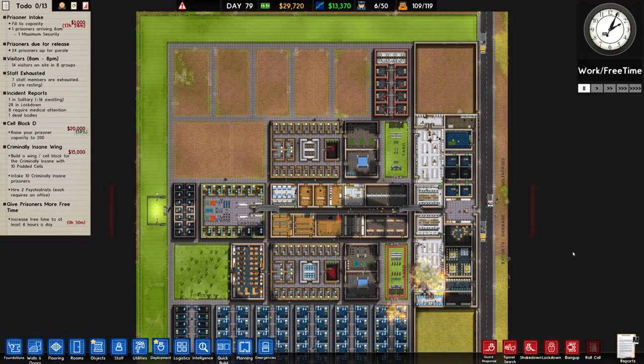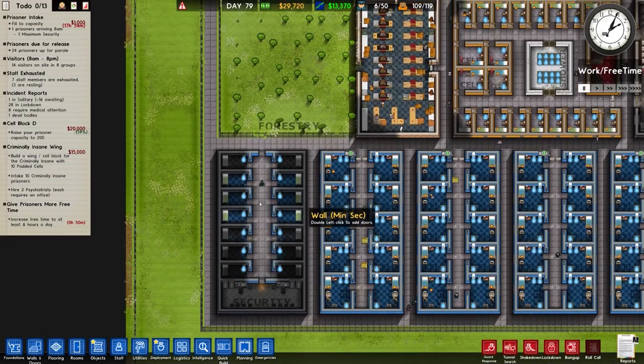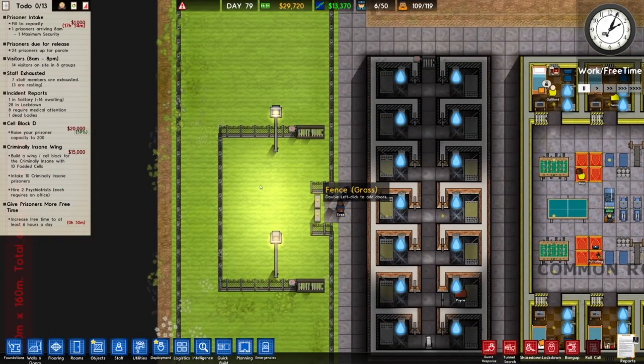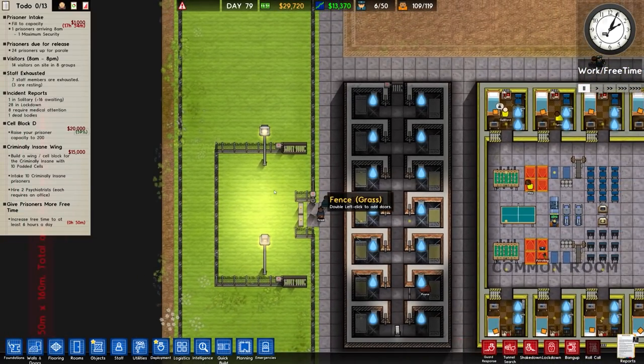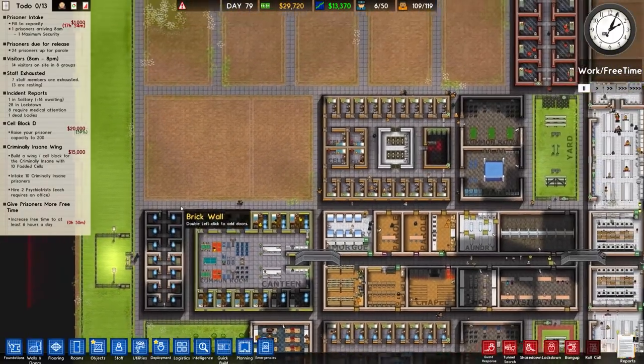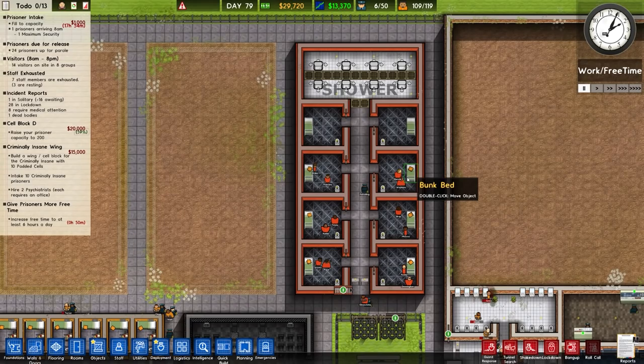Welcome back once again to Prison Architect. In the previous episode we built our solitary confinement for the low risk on the bottom left. We added on this contraband-throwing-in area where we can catch all that stuff and then punish the prisoners — for what purpose I'm still unsure, but it seems to be working. We also built the top right cell block for the first of our high risk prisoners.